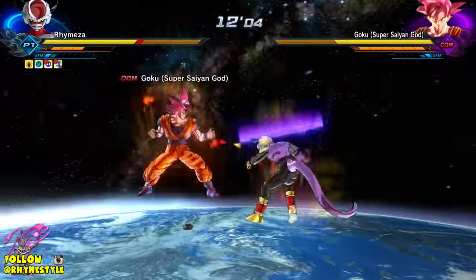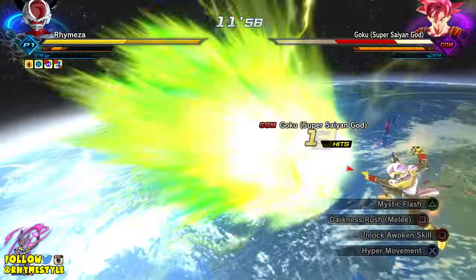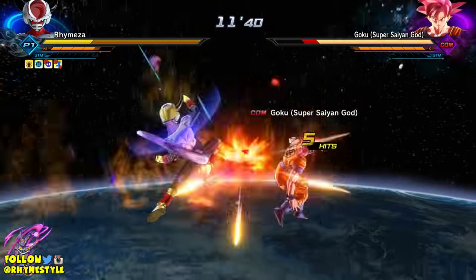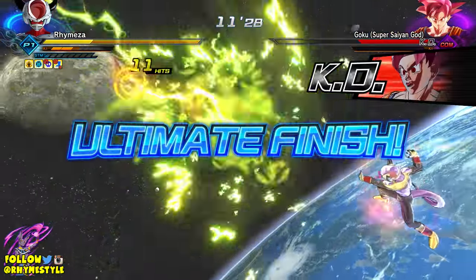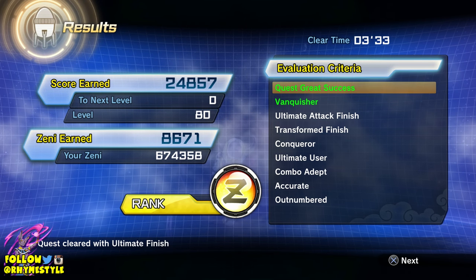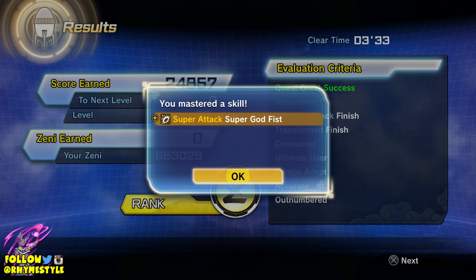For tips on how to Z-rank certain quests, just check out the accolades that you have to do — things like throwing the character three times, getting certain hit combos. Just basically do your best to fight Goku, and then after you complete the quest, you should be able to get the Super Godfist drop without any problems. Now if you are unlucky it might take a couple tries, but again this is one of those quests that's a lot easier to do.